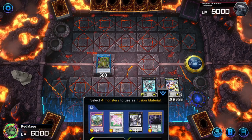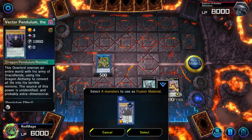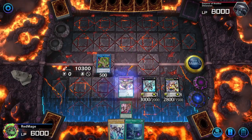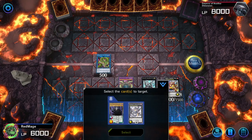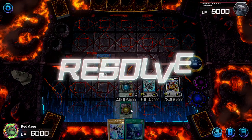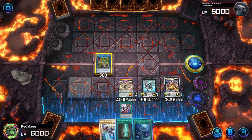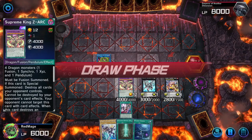And then we can make Zarc using a Fusion Dragon, a Synchro Dragon, an Xyz Dragon, and the Pendulum Dragon we sent earlier. And there we have it — Supreme King Zarc. Its effect destroys everything. We get to shuffle back Draglubion, we get an Advanced Ritual Art, and we have Magic Gear World for next turn.